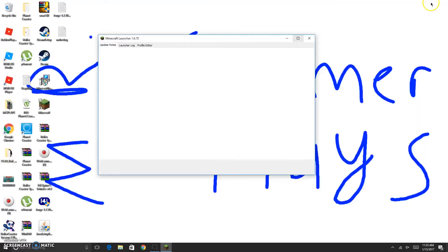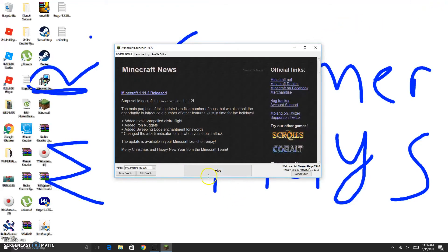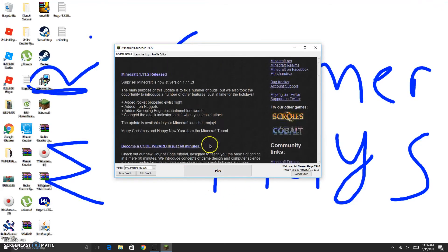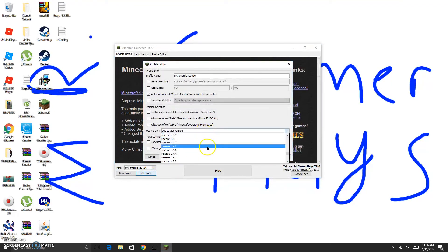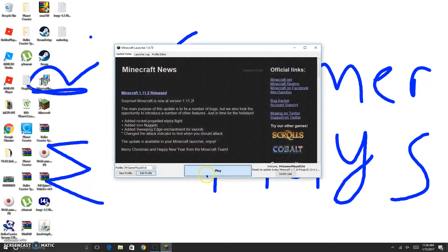Here we go - this is my Minecraft. Now you need to go to edit profile and click here. Go all the way down, click Forge, click Save Profile, click download. And now it will enter a version of Forge.